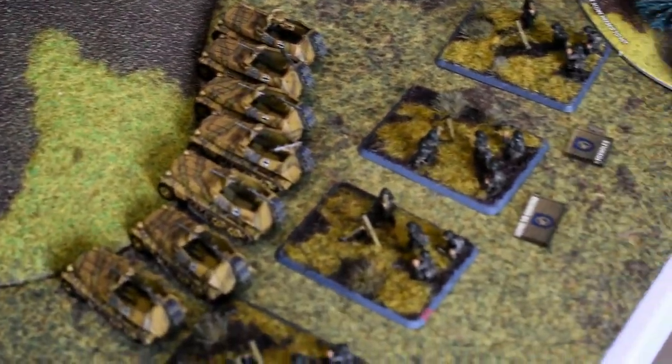German turn 3 motivations: the right-flank Fallschirmjäger roll a 4 and are back in the game. The Stummel mortars also roll 4 — eager. The centre Fallschirmjäger platoon is fine, no roll needed. The left Fallschirmjäger platoon passes with the formation commander in range. No reserves for Tom as he started with everything.